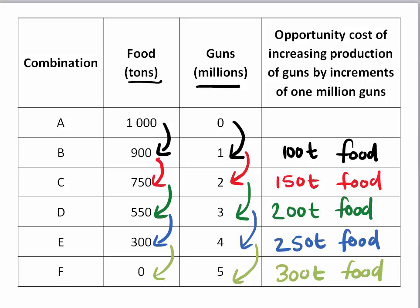Now do you see something that is occurring here? Initially I only had to give up 100 tons of food to produce one million guns. Then 150 tons, then even more and more. The amount of guns I add stays the same — one million each time — but the amount of food I give up keeps increasing.